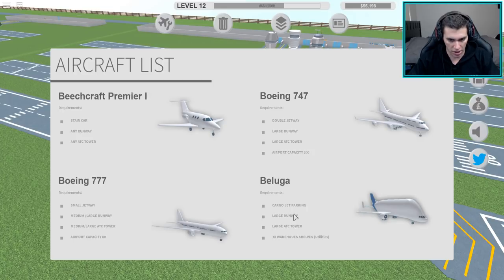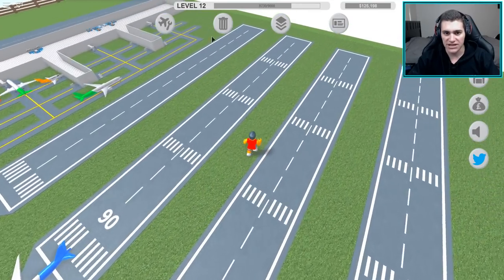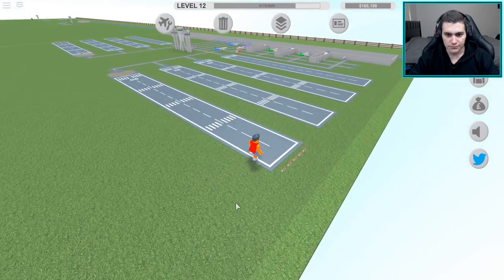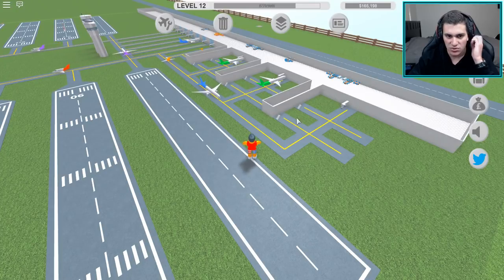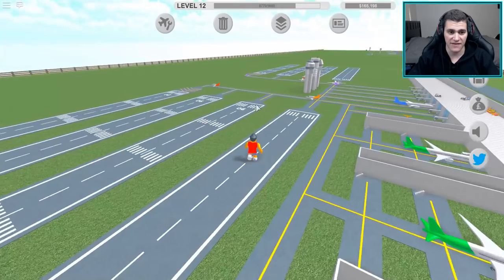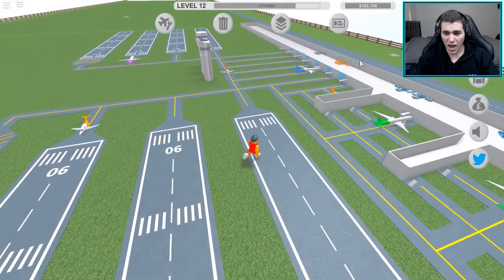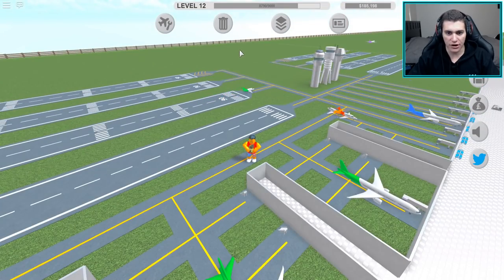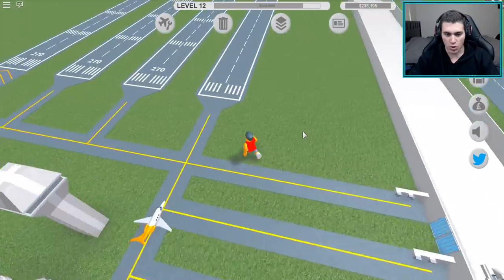To get the Beluga we need cargo jet parking - we already have a large runway and large ATC tower, and we're gonna need three warehouse shelves. I'm thinking where should we house these? What if we do our cargo stuff right in the middle, or we could make this whole area just private planes and do all our cargo stuff over there. I'm going to flip them - commercial and private planes landing on that corner and cargo on the other corner.